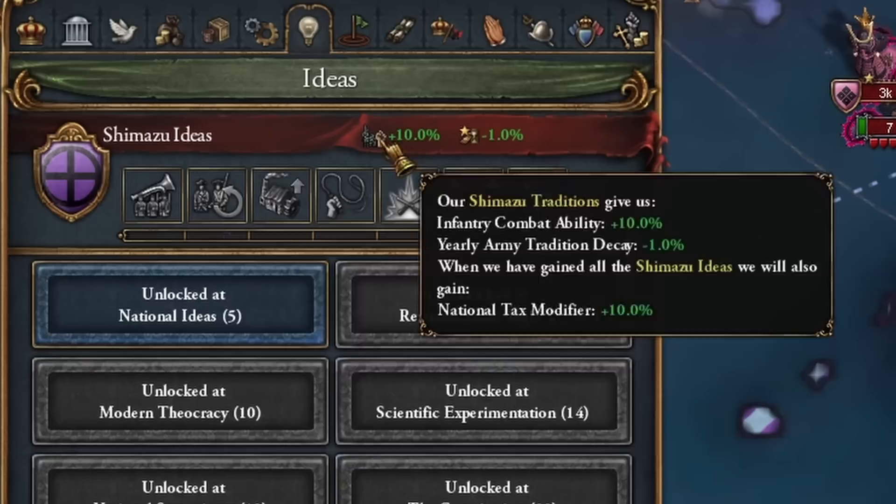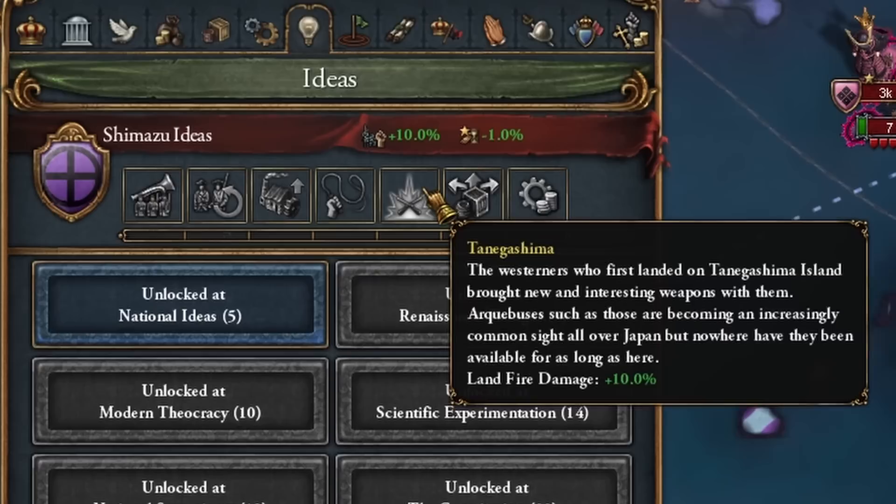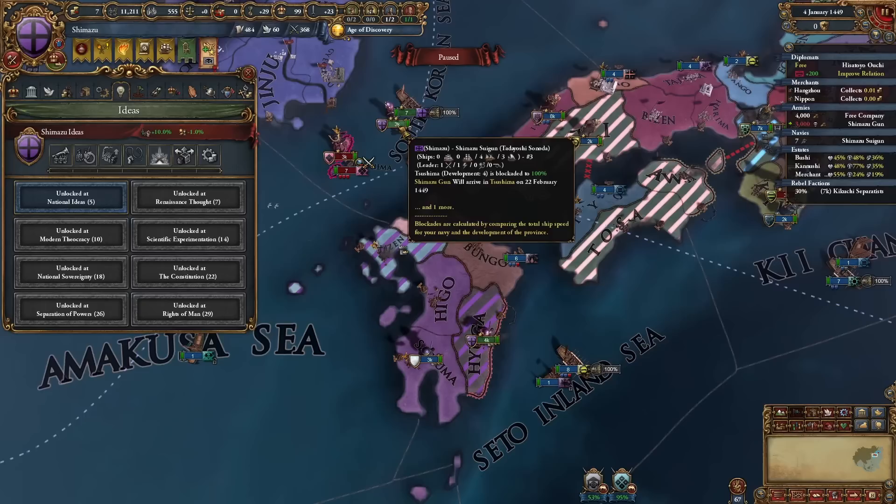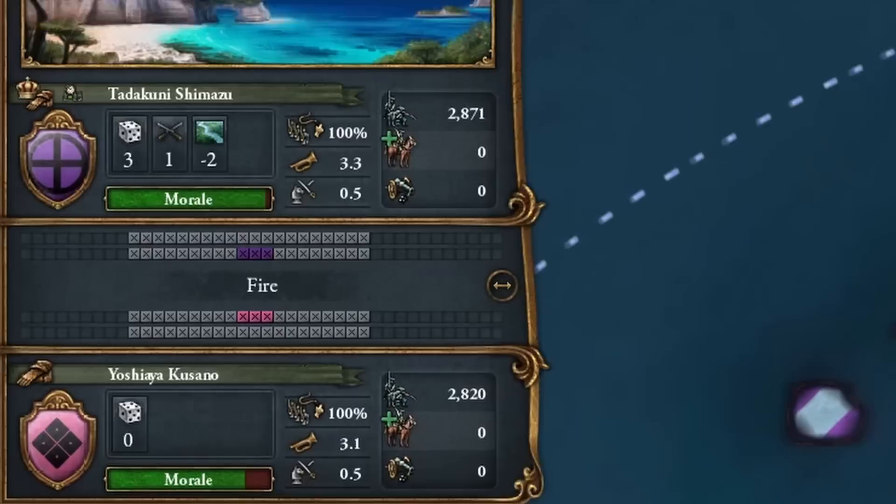Going on, you just have more military stuff at the beginning. Goes over to a little bit of production, which 10% is a lot. Play like a lot of stuff for trade and for military - even a little bit of research. But we start with 10% infantry combat ability, which is the boost we need to kill him. And on the other side, we also have the sixth shock general. He has a zero roll - that's very good. We won.